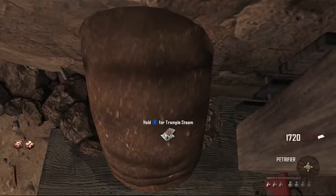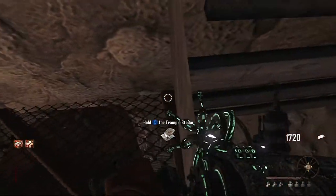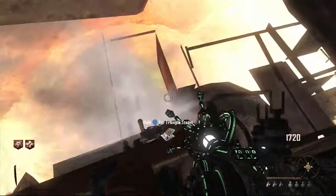Go right into the wall until the trample steam sort of lights up. Make sure there's a little bit of the trample steam in the wall — not too much, just a little bit — and you just want to stand half inside this post. If it's placed correctly, you should get put inside the wall.